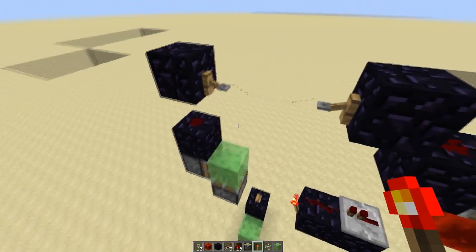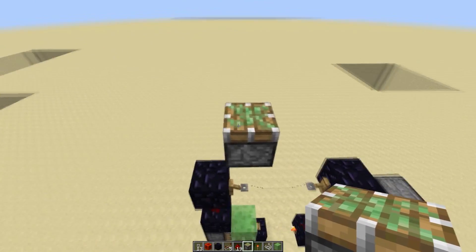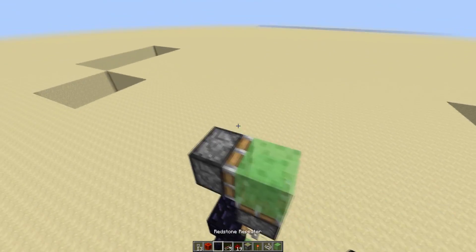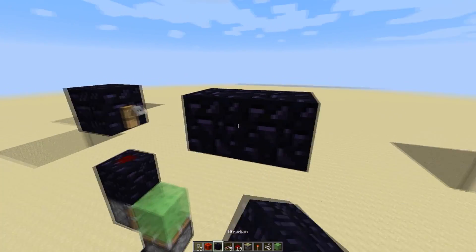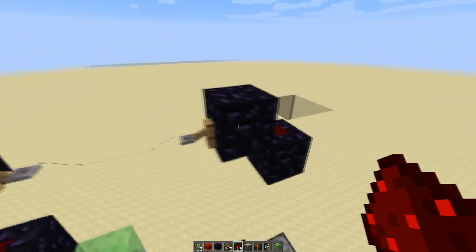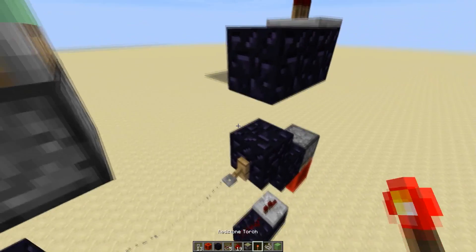Now, this is the second hardest part to remember: you just have to skip a block here. This is one layer of the contraption, and this will be the second layer starting up here — you skip a block in between the tripwire hook and the sticky piston. So once you have that, you're just going to copy what I did before. Slime block, obsidian, redstone, obsidian, tripwire, string. Sorry, my phone was buzzing. Redstone dust, sticky piston, block, and diagonally another obsidian block with repeater, redstone dust, and a torch.